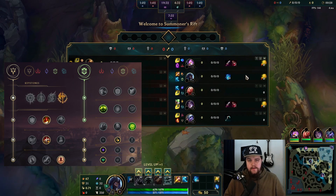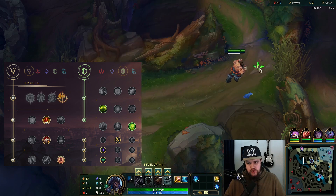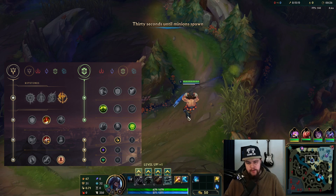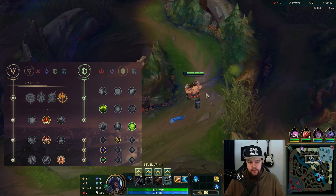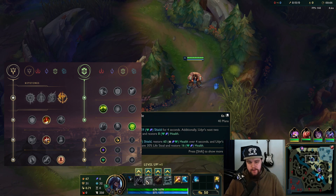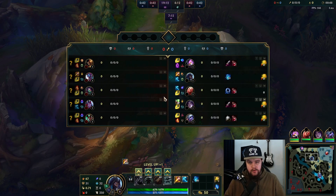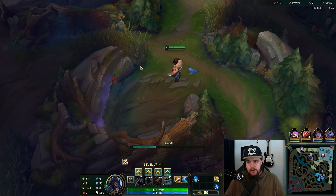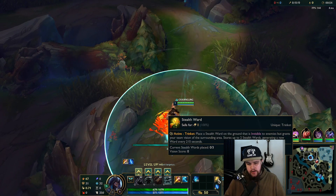Alright, time for a Udyr game. I'll be playing against a Trundle, which is a pretty reasonable matchup because of the AP damage I do — Trundle steals attack damage but that doesn't really do much against Udyr because of the AP damage output. Going for an R build here. I'll initially clear towards top to see if I can get an early kill on Aatrox.